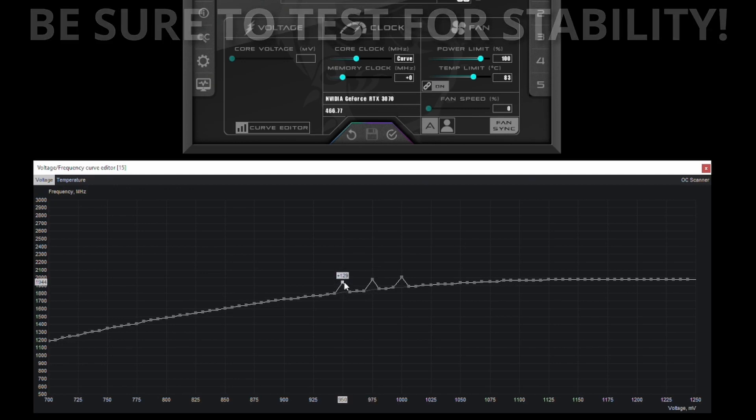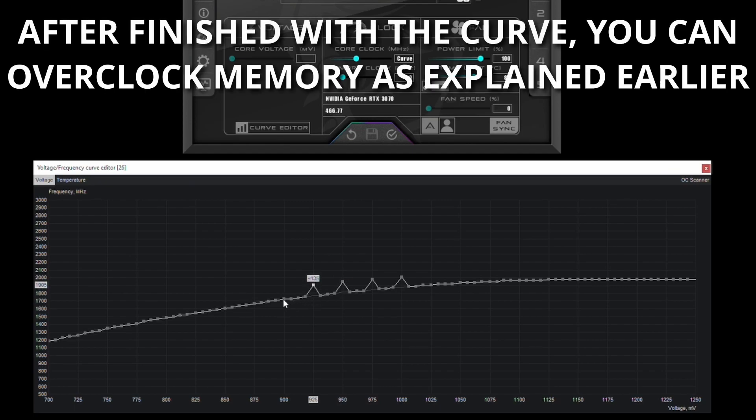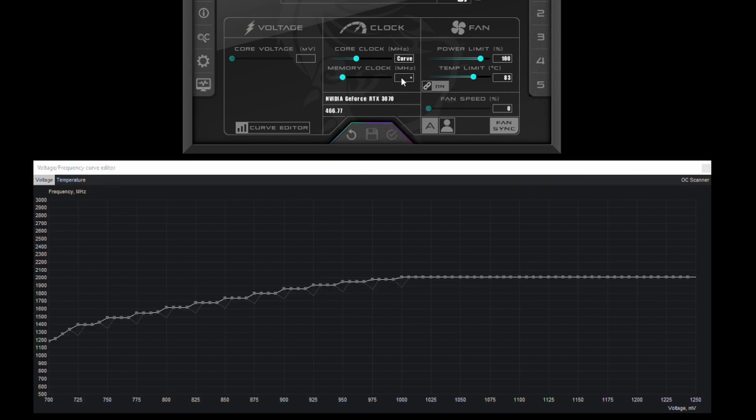Just like before, run your benchmark tests, make sure your system is stable, and once you figure out that magic number, you can either leave that core clock alone and only change that one point, or you can go and modify some of the other points on the chart by dragging them up to match the same y-axis value you had at the 1000mV mark. Personally, I like to go every 25mV and increase each one by the same amount. In my case, that magic number was 135, so I grab each dot on the vertical line and drag it until I get to plus 135. If you're having trouble using the mouse to hit the exact mark, just let go of the mouse button and use the up and down arrow keys on the keyboard to get to the exact numbers.